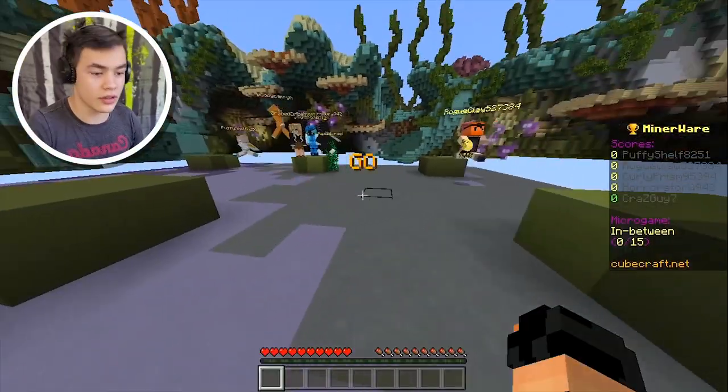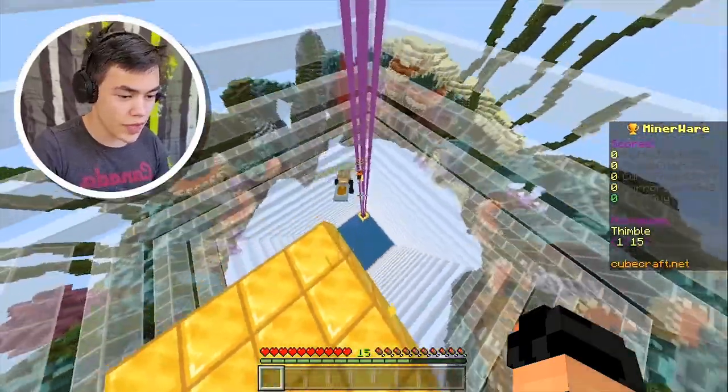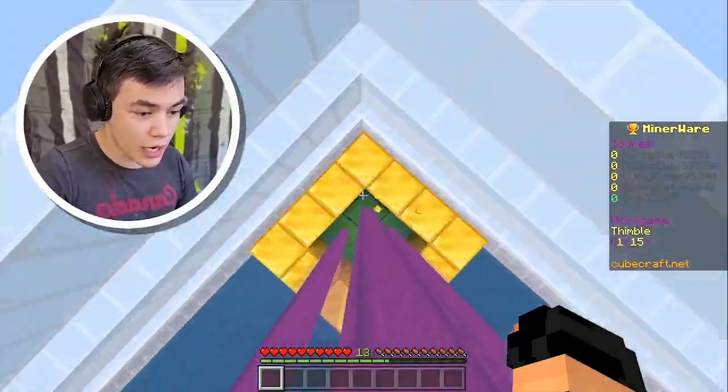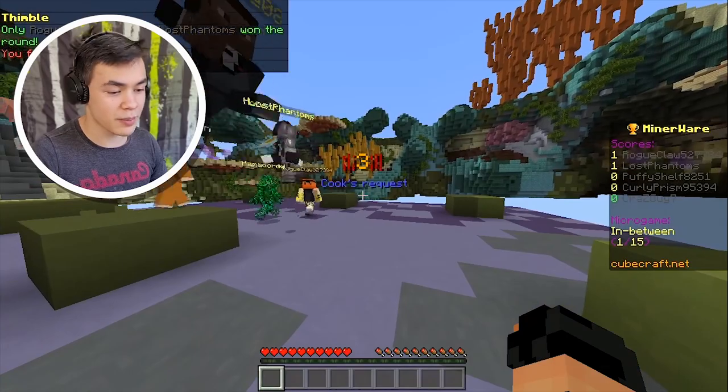Thimble — this one's easy. All we gotta do is just jump into the correct spot, so I don't want to fall. That shouldn't be too bad. No! I was so close. Only two people are ahead of us — that's fine.